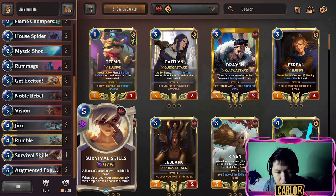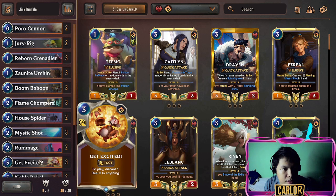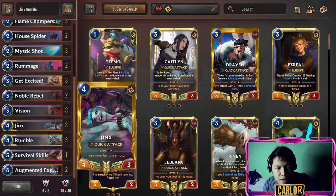Once you've successfully used Survival Skills, that could also bring you the game. That's a one-off in the deck. For the discard effects we have Zonite Urchin, Get Excited, Cannon, and Augmented Experimenter. The main gameplay of this deck is if you get Jinx and Rumble in your starting hand — on turn four you drop Jinx, then drop Rumble, and Rumble's effect discards three cards.